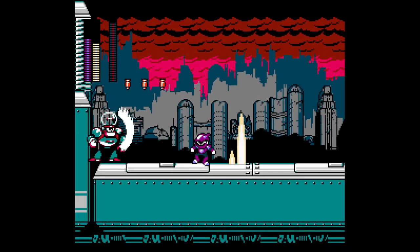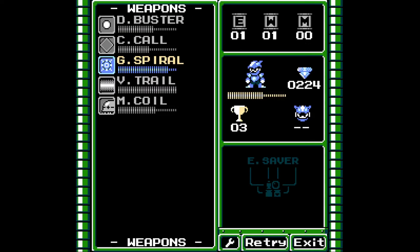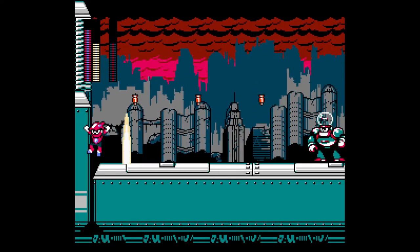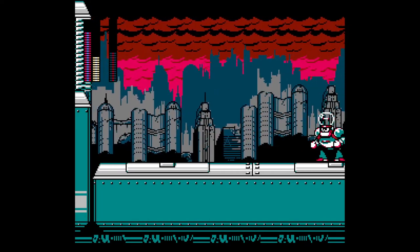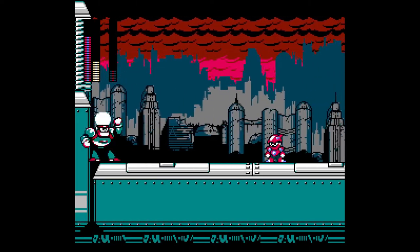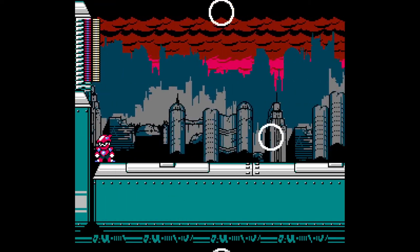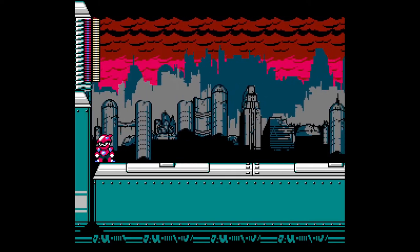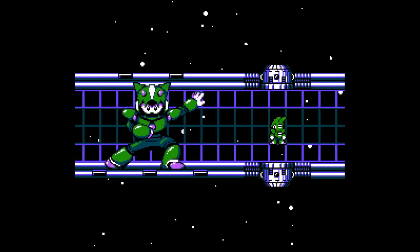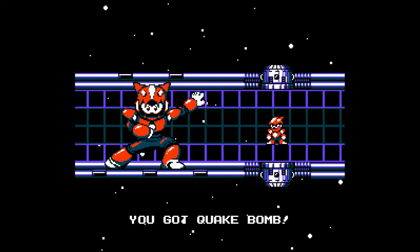Let's see if we have a weakness. Curtain Call - no, that didn't work at all. Ice? No. Force Beam - oh yeah, that works. So she's like a modified Dangan Man. Decent pattern. Didn't want to stick around to find out that much more.